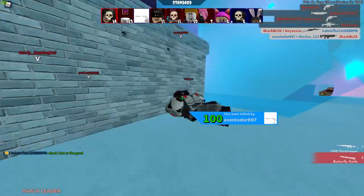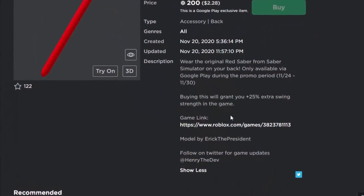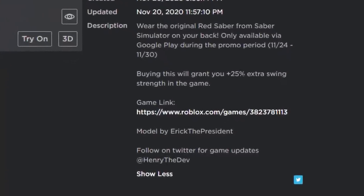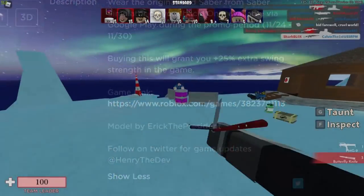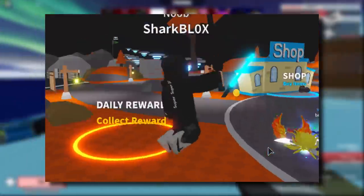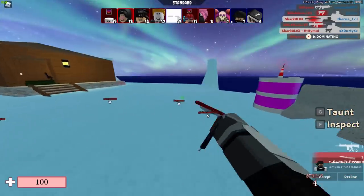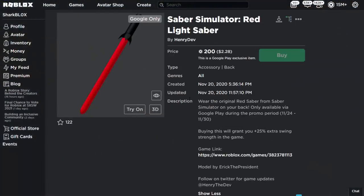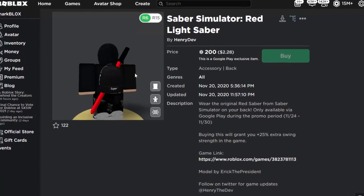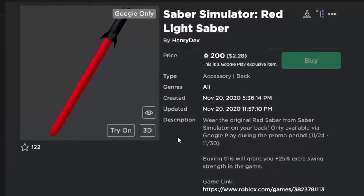It's kind of cool to see a UGC item become a Google Play exclusive. It does have some advantages — if you buy it on your account, all they have to do is enter the ID of the item, and if the player has the ID in their inventory, they get 25 extra swing throughout the game. I haven't played this game, but I guess it's some type of game where you hold a lightsaber and click. The item looks okay — like a basic lightsaber — not the best UGC back accessory I've ever seen, but can't complain.